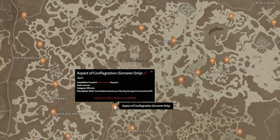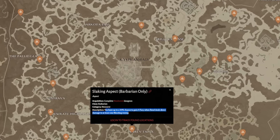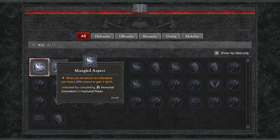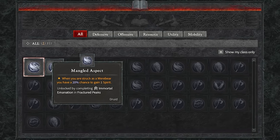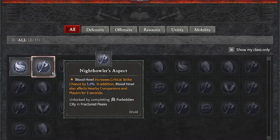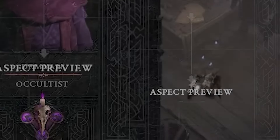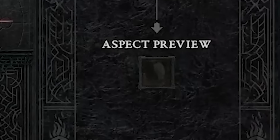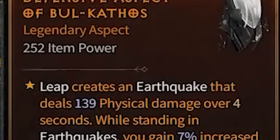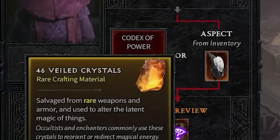That means it will be your best bet to make a build around what is available. Once you get these legendary aspects, they go into your Codex of Power and can be imprinted on rare items an infinite number of times, meaning it will be with you as you level your character all the way to max level and beyond. Finding a legendary item and extracting that aspect is a one-time deal, versus the Codex of Power being infinite.